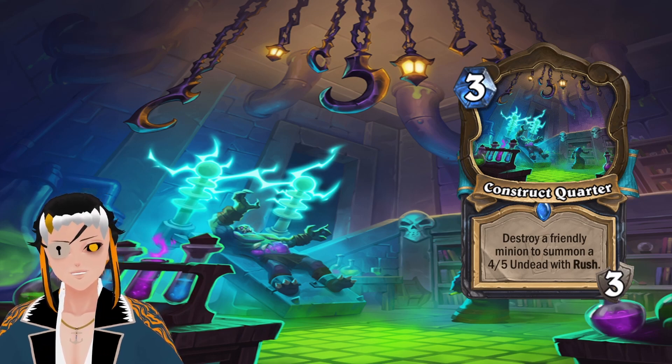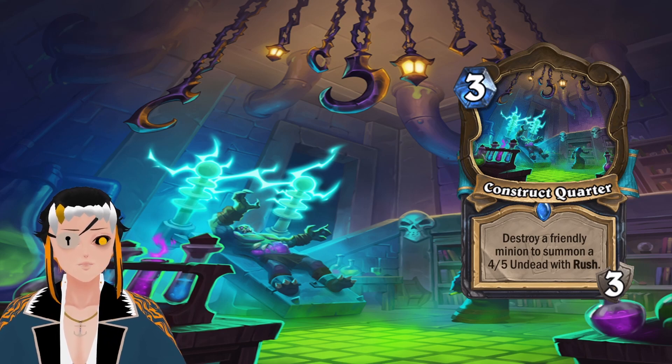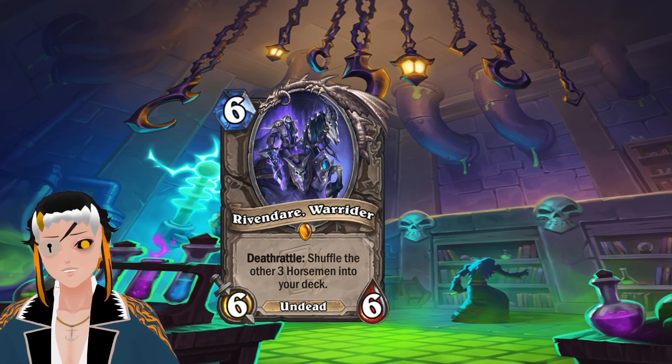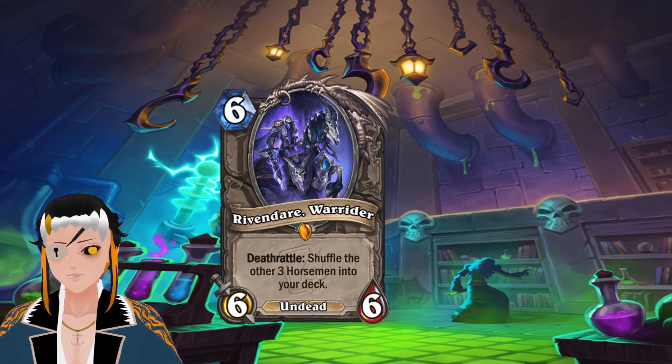Construct Quarter also gives Death Knight the two cards they were missing — both a Colossus minion and a Location card — which is really cool, because both of those mechanics are probably some of the best mechanics we've had in quite a long time. For the final card revealed today, it is Rivendare War Rider — a 6-cost, 6 attack, 6 HP Undead minion.